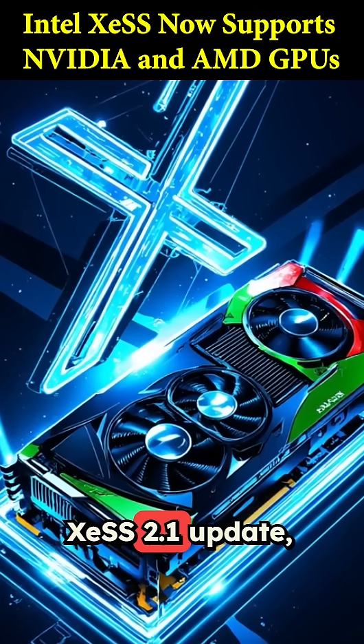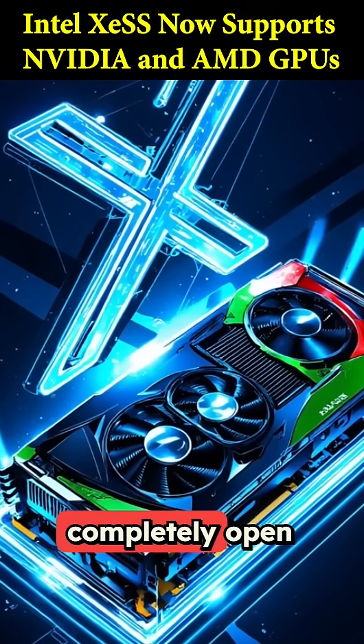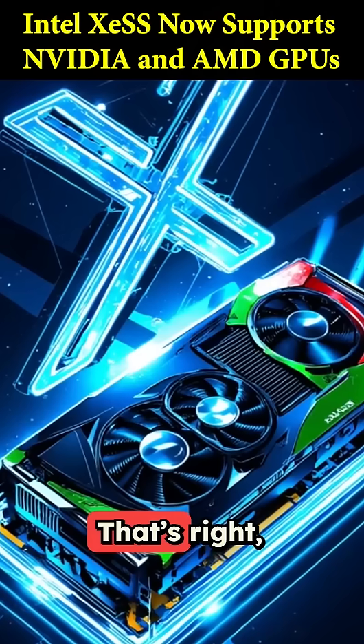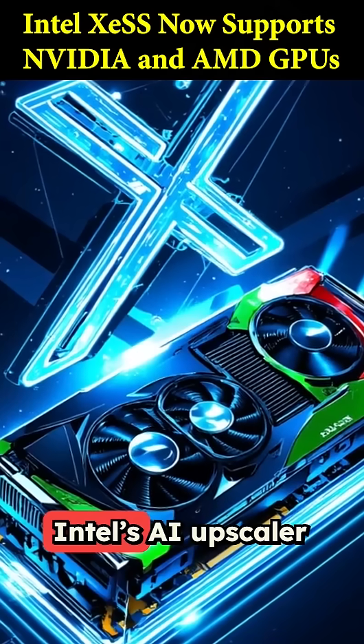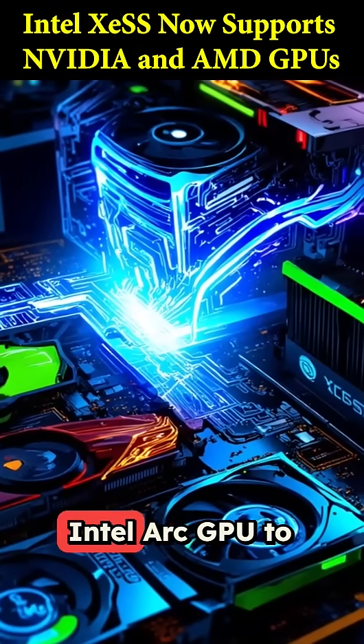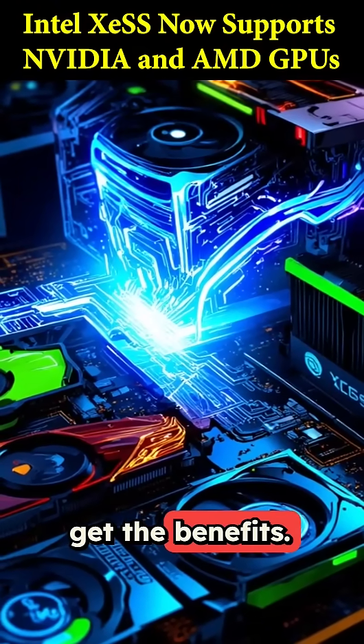With their latest XeSS 2.1 update, the tech is now completely open for Nvidia and AMD GPUs. You can now use Intel's AI upscaler on your GeForce or Radeon graphics card. You don't need an Intel Arc GPU to get the benefits.